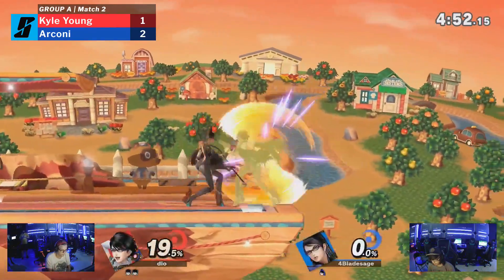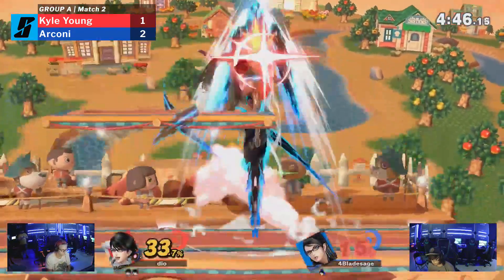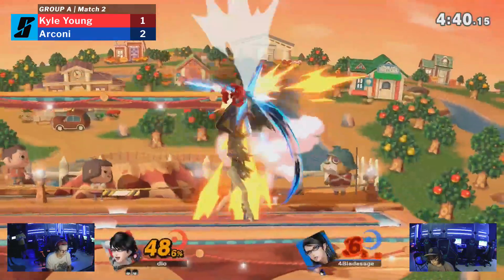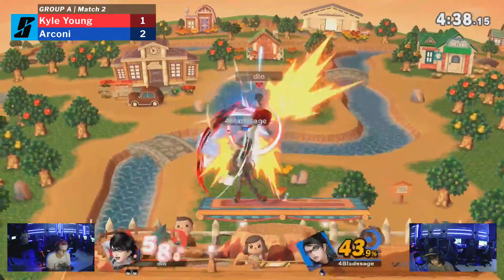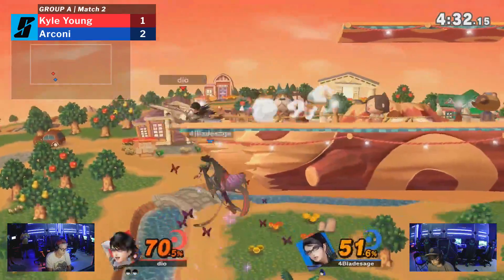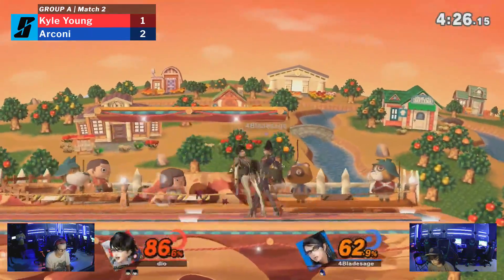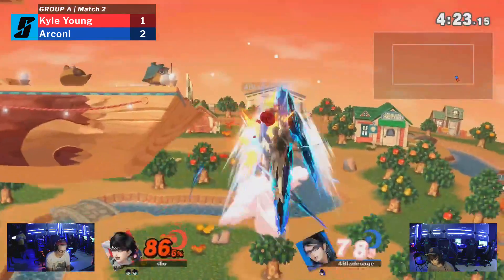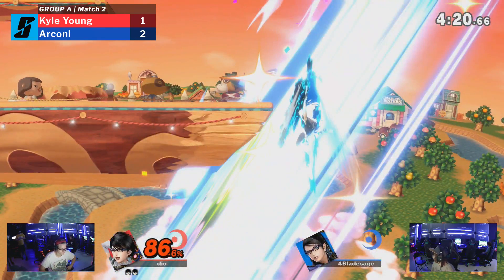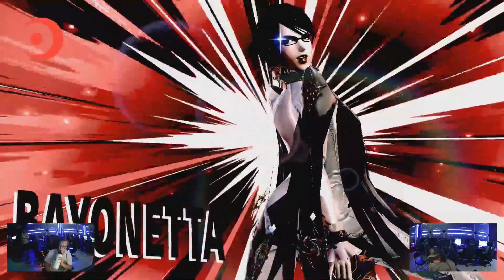Bats Within is an incredible concept with this character that kind of got borrowed with Pyramithra — Arconi's other main. That could have been up air down smash. Missing out on that side beat-up. Ball's in your court, Arconi. It is going to be game five. That was a very abrupt way to end that match — Kyle Young throws out a back air to just end it immediately.